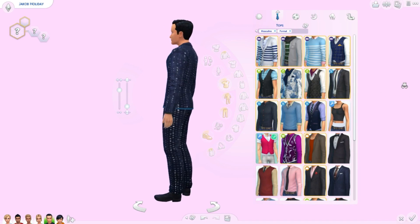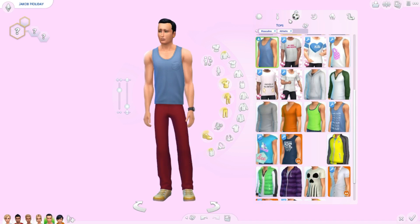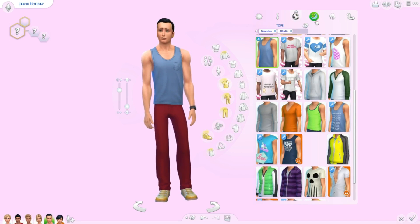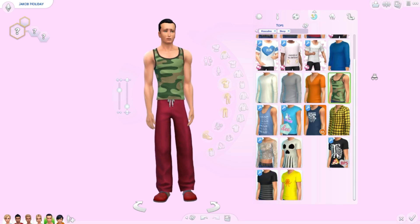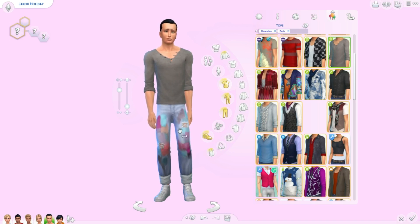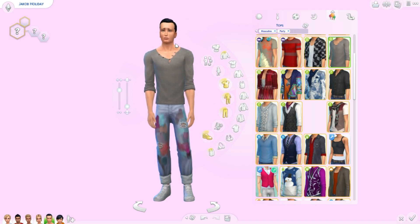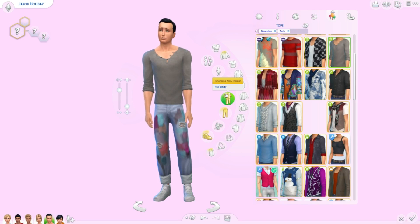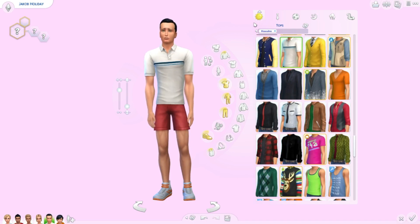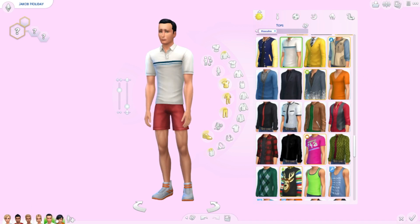His everyday outfit is something else. His formal — okay, he wants to go to a disco party, all blinged out. His athletic wear looks totally normal. His sleepwear also looks totally normal. His party wear actually looks really good — I like it a lot. He has paint all over his pants like maybe he's an artist, but the look compliments his face and actually makes him look younger. His swimwear is just normal.